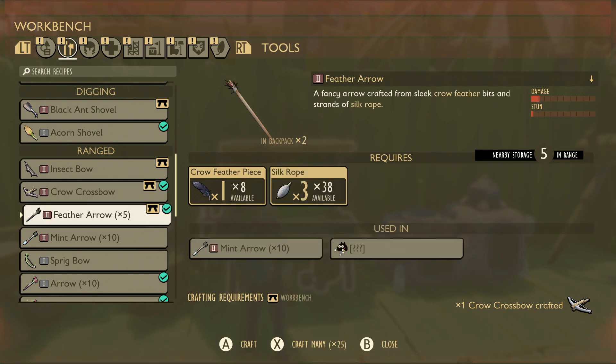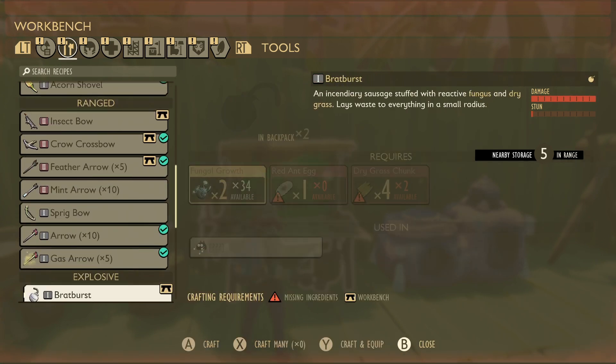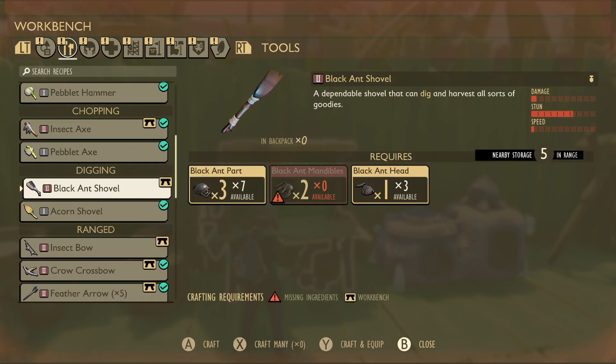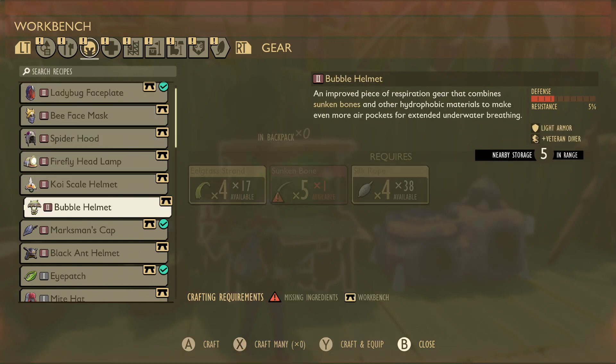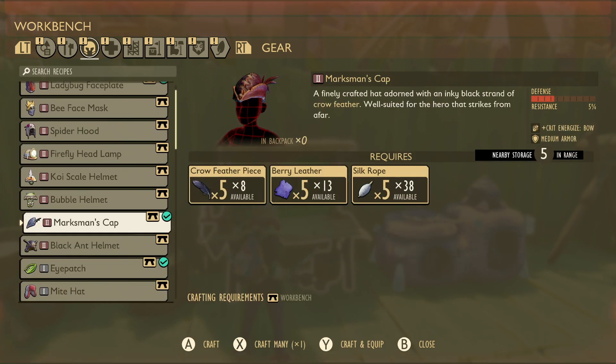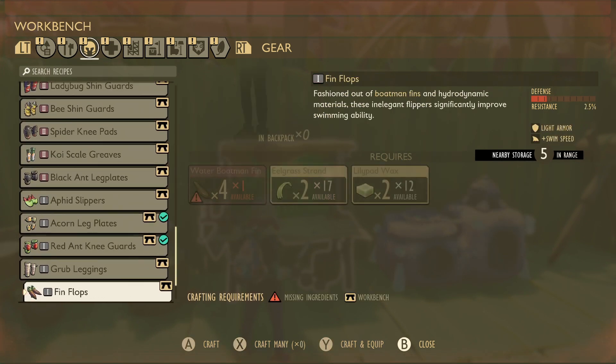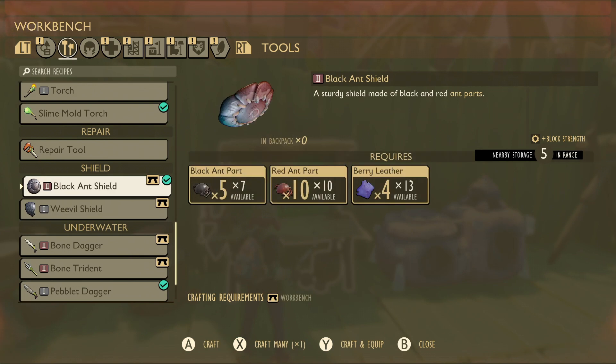We're also going to start looking at getting a bit more with the ant shovel - I think we can make the black ant shovel now. Oh no, we need black ant mandible parts as well. Damn it, I thought we could make that. We could make the Martisman's cap. What about the shield? Can I make the black ant shield yet? Yes I can.